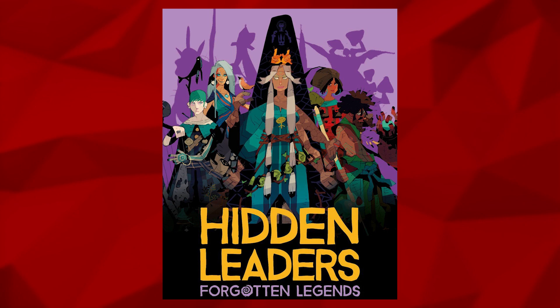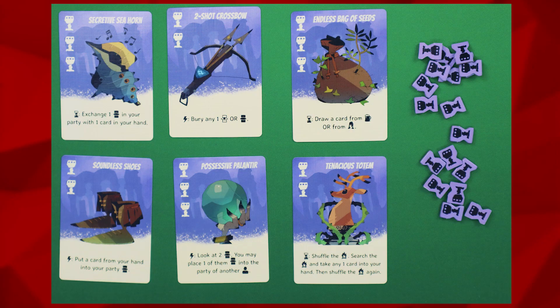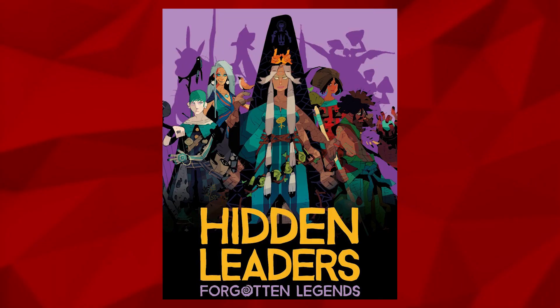Those are all the new rules included in the Forgotten Legends expansion — keep in mind you can play with just one rule set or mix them all together. Watch out for those ancient Guardians, beware corruption and changing allegiances, and watch out for those crafty tools your opponents have. That's Hidden Leaders Forgotten Legends in a nutshell.